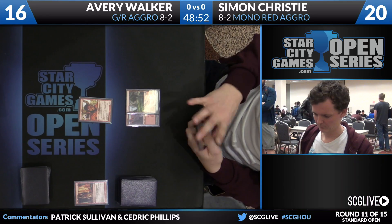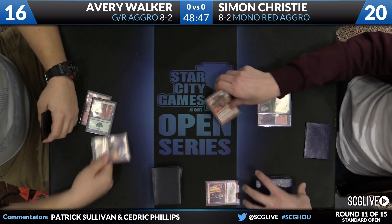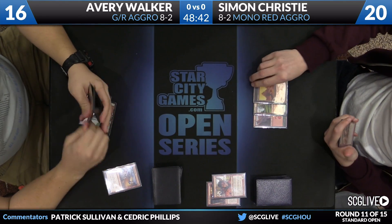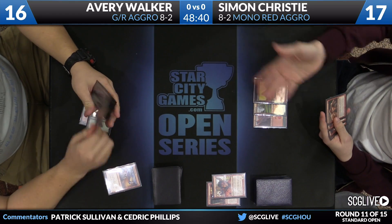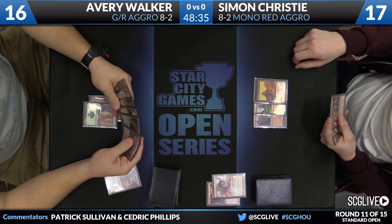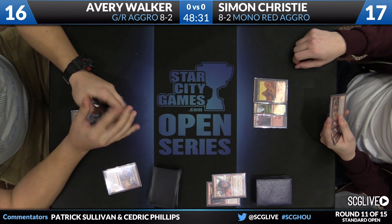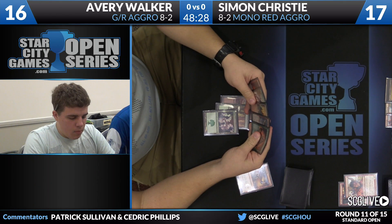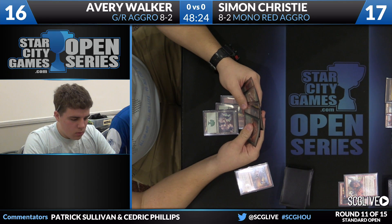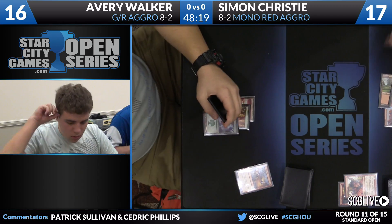Christy will take a draw — it's a mountain. In for 2. There's a Lightning Strike, so Christy will have to take 3. Just a passing of the turn. He had a lot of burn spells in hand, that's for sure. We'll see how Avery wants to play around this stuff. There's a Forest to start. Does have a copy of Air of the Wilds in hand, which he elected not to play on turn 2, sensing that there was a removal spell on Simon's side — which he correctly sniffed out.